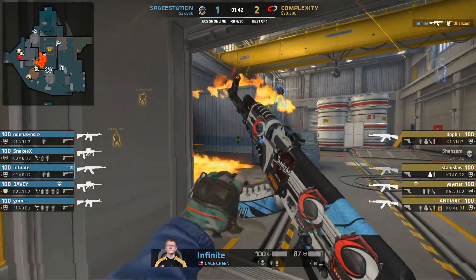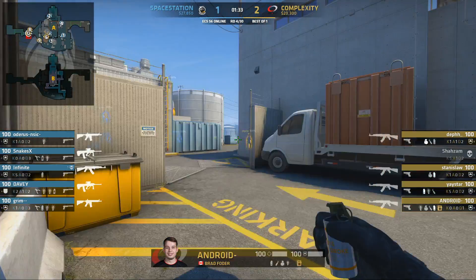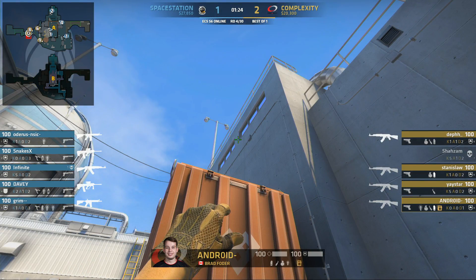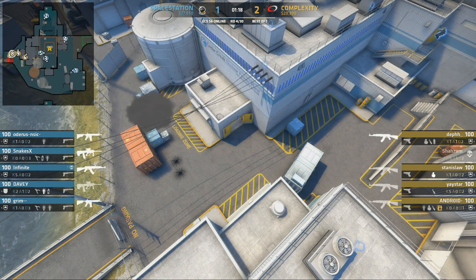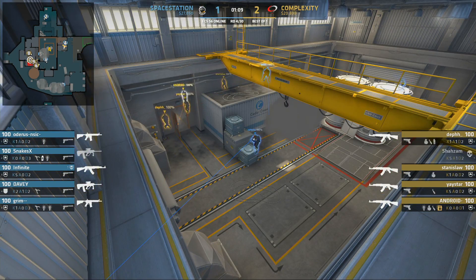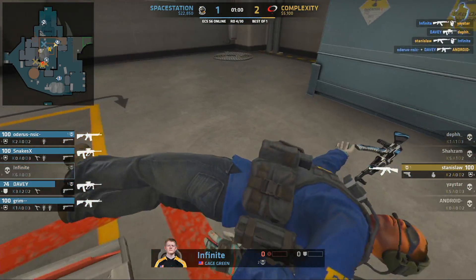Infinite is so ready — just amazing crosshair placement. Whenever you watch a player like him, everything just looks easy. Every frag just looks easy, and that is not by accident. Good movement, good positioning, good anticipation, great mechanics, good crosshair placement. A very big wall of smokes — three smokes in total — makes sure they can't see if anyone's crossing. Same as last time where I think everybody was outside, and now everybody's inside. Infinite repositioning, pulling back through the smoke — great quick decision from him.